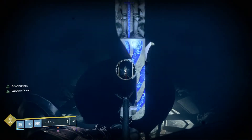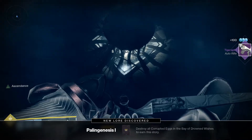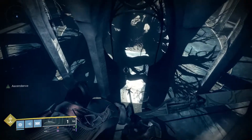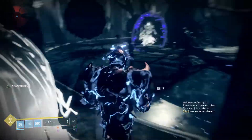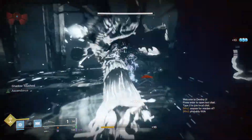The last and final egg is gonna be near the end on top of the structure. This is actually where you have to go and where the final encounter is. Once you reach here, you're gonna have to kill two wizards — they're gonna be shielded, so just use your super and your special or heavy to take them down.